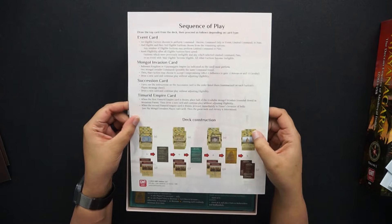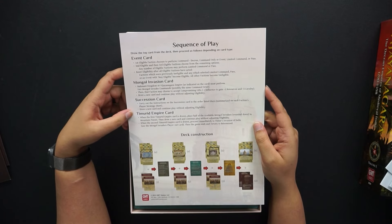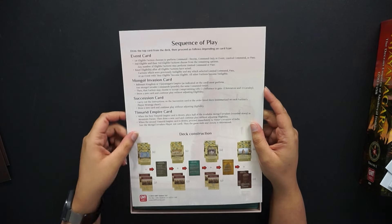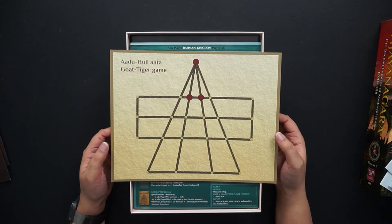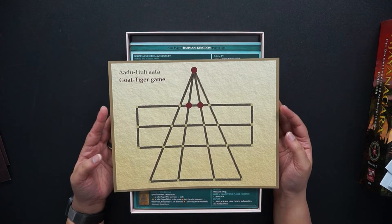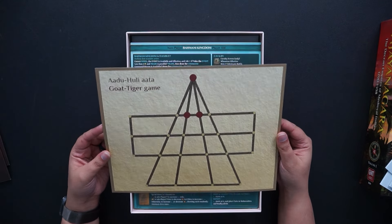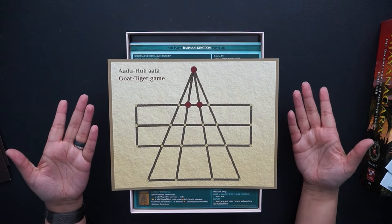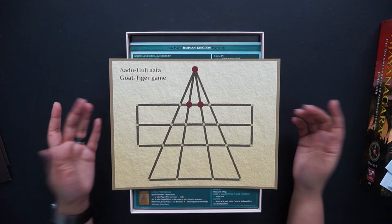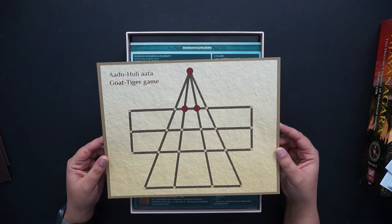We have a sequence of play card. This talks about Venn cards, Mongol invasion cards, succession cards, some root empire cards, and then of course the deck construction. I forgot about this — so if there is a tie, you have to play the goat-tiger game between the two or three tied players to determine the winner. I have not played this yet. I know it's always been at the top of the table but I've always forgotten it's in play. So there's actually two games in this game.